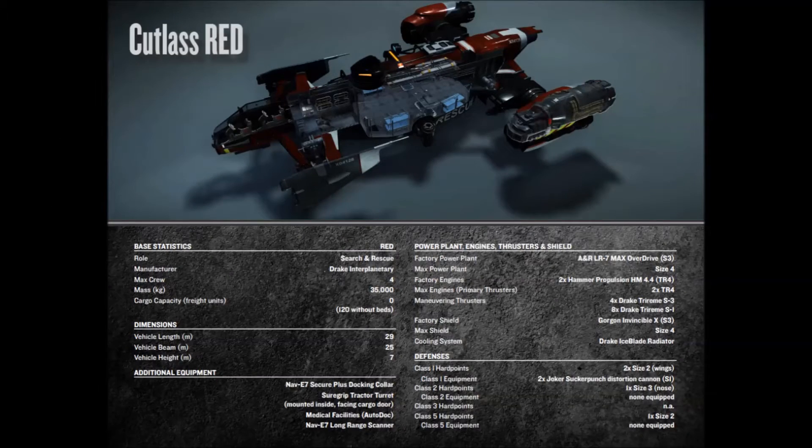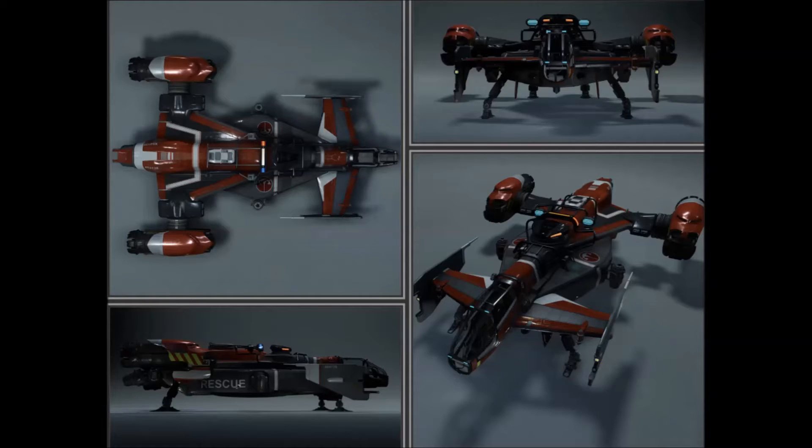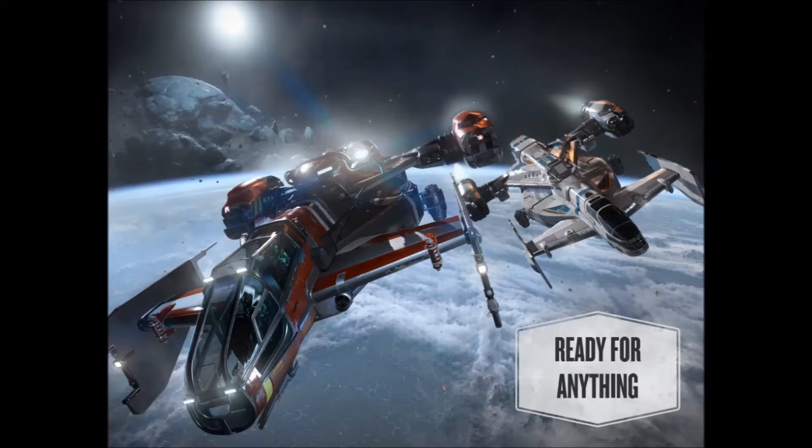The Cutlass Red makes a very obvious statement — it's search and rescue. It's like the fire truck or ambulance of the universe. It converts the standard cargo hold to a well-equipped medical facility including an auto dock. This starbound ambulance features the NAV-E7 Echo transponder, a long-range scanner, and a secure plus docking collar, making it ideal for search and rescue. It also comes with a unique red crossbones skin. It holds zero cargo but supports a max crew of four.